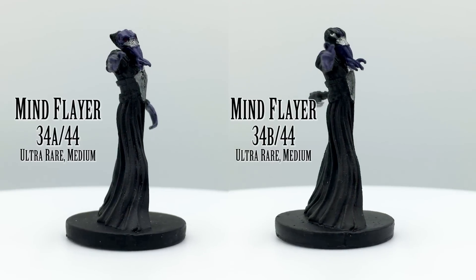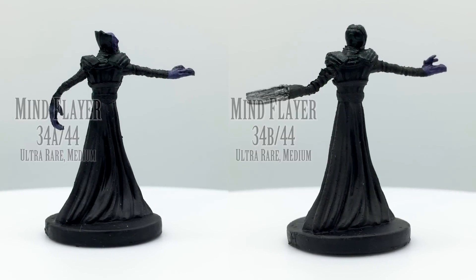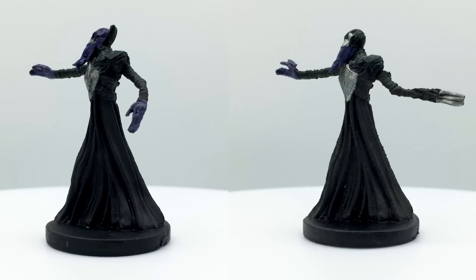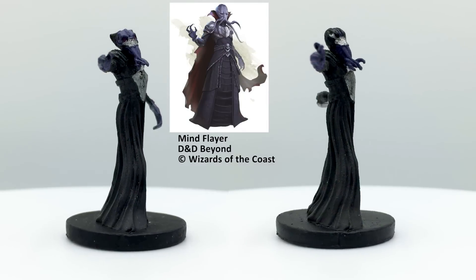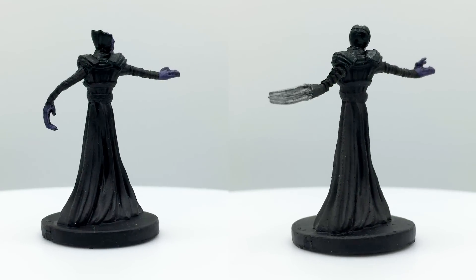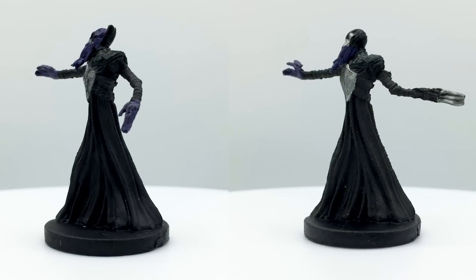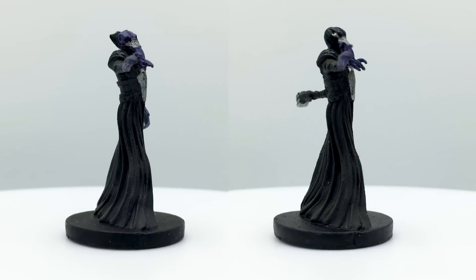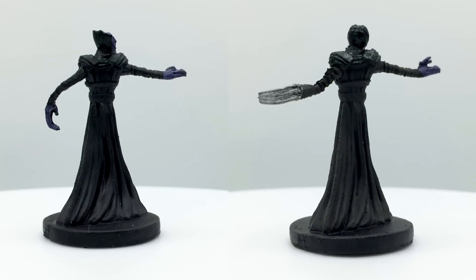The Mind Flayer is the other ultra-rare variant figure in this set, along with the Uthgardt Barbarian. Also known as Illithids, Mind Flayers are an iconic D&D villain race like Beholders. They are telepaths who once had a dominant, world-spanning empire, but these days are mainly found in the Underdark. They eat the brains of sentient creatures, absorbing their memories, and are able to mentally subjugate and enslave them as well. They can perform an attack to extract the brain of any creature they have grappled, instantly killing them. They tend to live in hives controlled by a central elder brain. Mind Flayers have a challenge rating of 7 and appear in Dungeon of the Mad Mage and Dragon Heist.